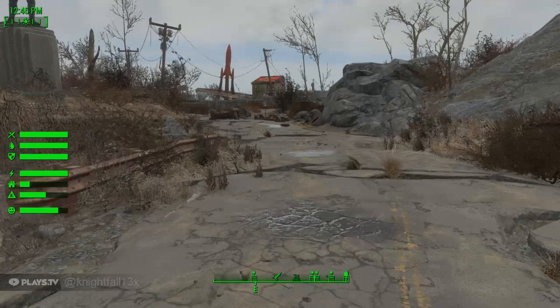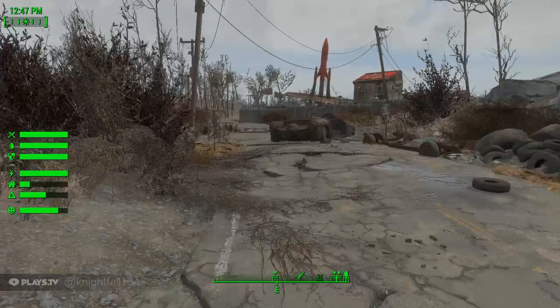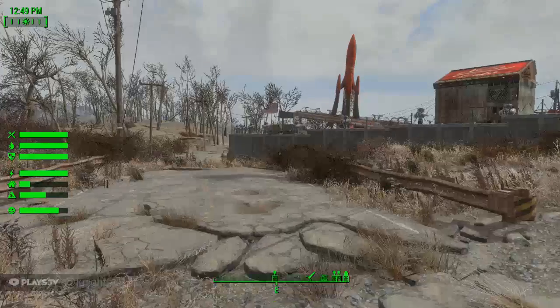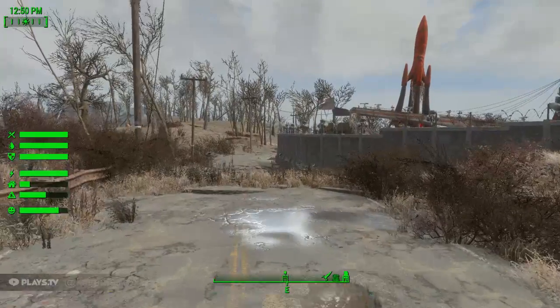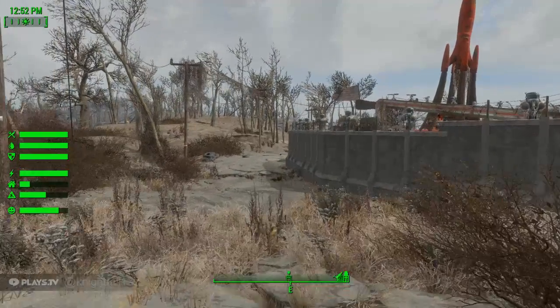Let's go ahead and run over here to Red Rocket. As I get closer you will see that Red Rocket is currently walled off by a wall similar to those you see around Covenant. This comes from a mod called — I believe it's Pre-Walled Settlements.